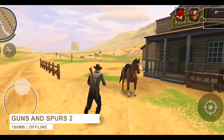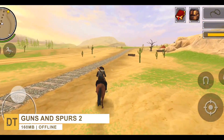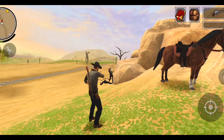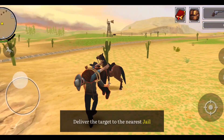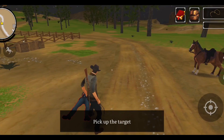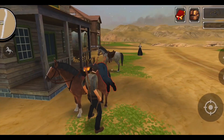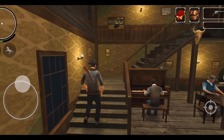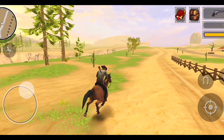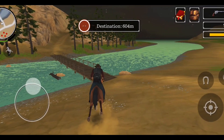Down to number 8, we have Guns and Spurs 2. This is a third-person open world shooter set in the Old West, where you play as Jack Lane, a bounty hunter who just arrived in town. Your mission is to capture 33 most-wanted criminals and turn them in for money. You can use weapons to defend yourself or equip your lasso to capture outlaws. The game features a vast open world with beautiful vistas like mountains, forests, rivers, and towns, with activities including horse races, delivering goods, and cattle herding.